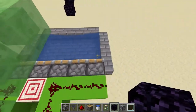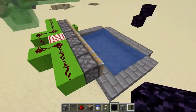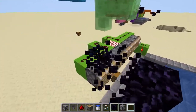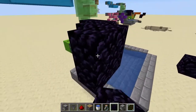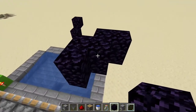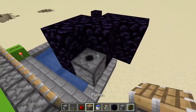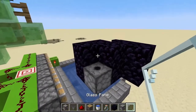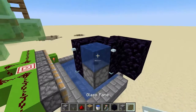Head over to the furthest right piston when facing the obsidian and build yourself an obsidian structure that looks something like this. Again, make sure it's obsidian — very important. Grab your dispenser, place it up top, get out your glass panes and place two of them, and place your water up top.